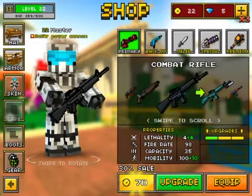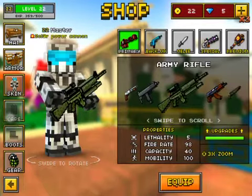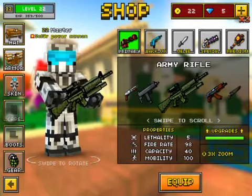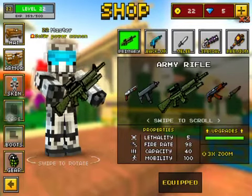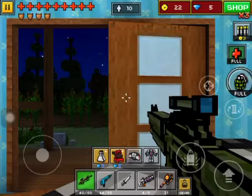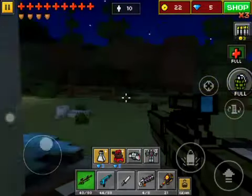The combat rifle has 4 lethality, 98 fire rate, 35 capacity, and 100 mobility. The Army Rifle has 5 lethality, 98 firing rate, 40 capacity, and 100 mobility. So this weapon is actually better than the stock combat rifle — though when you upgrade the combat rifle it becomes better than this weapon.